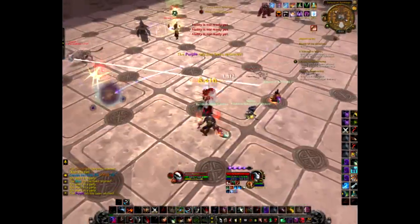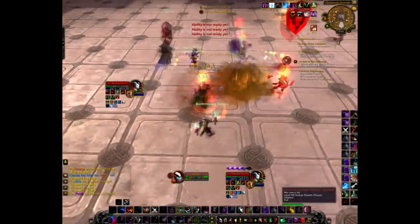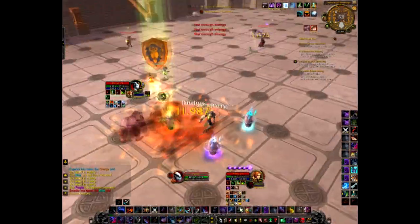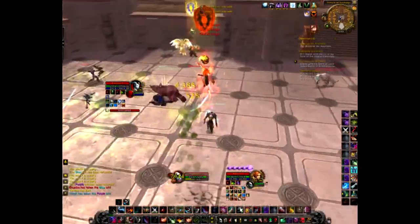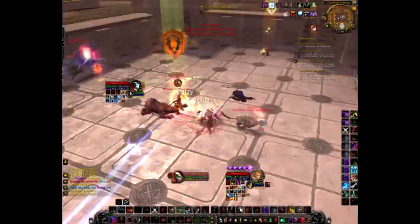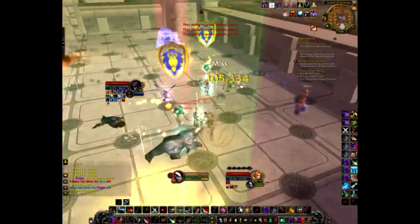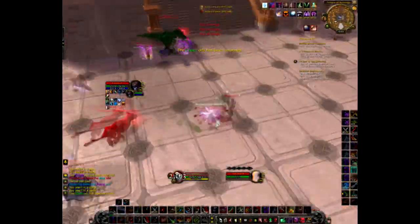Get a healer out of the way. They go down so fast. I've got two double Smoke Bombs. Just keep looking at the focus target up to the left to intercept heals. Silence shot as well.